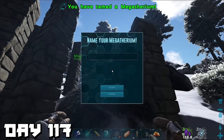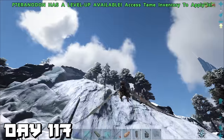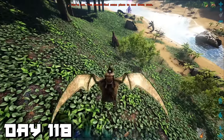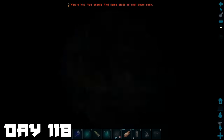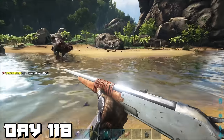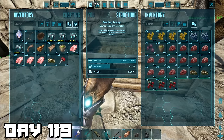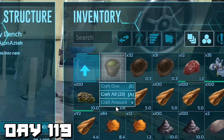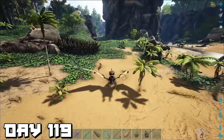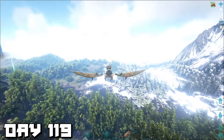Day 117 — our megatherium was ready to be tamed. We went back on the hunt for a breeding megatherium or any high-level therizino but came up empty-handed. Day 118, we found a level 92 therizino, chased it down when it tried to run, and calmly put her to sleep. Day 119 — I flew back to base to feed all our dinos and stock up on narcotics, then flew back to the therizino as fast as I could since torpor drains really quickly.